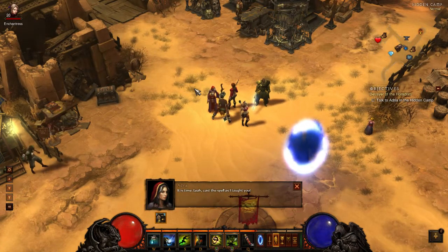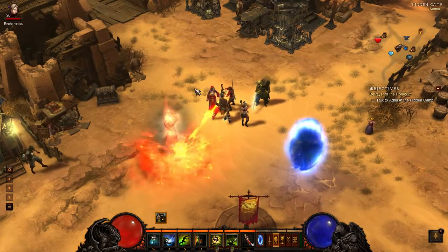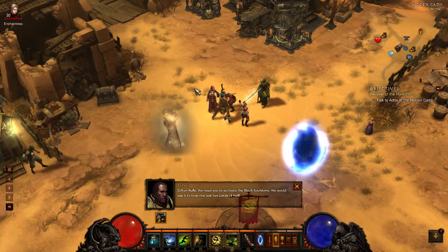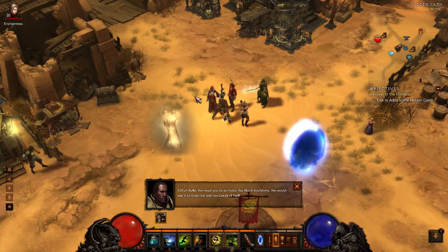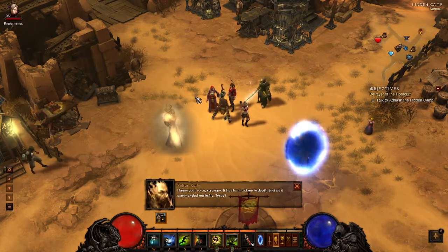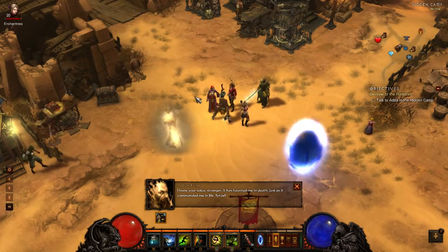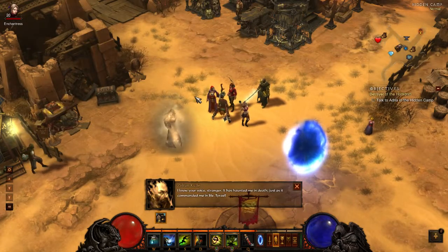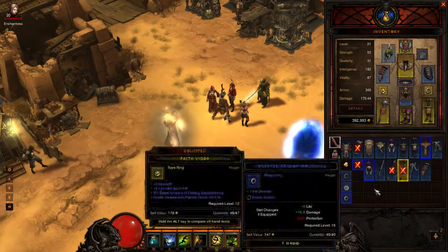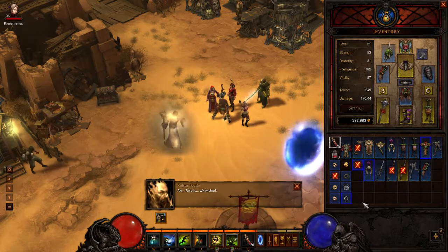'It is time. Leah, cast the spell as I taught you.' 'I live again.' 'Zoltan Kul, we need you to activate the Black Soul Stone. We would use it to trap the last two Lords of Hell.' 'I know your voice, stranger. It has haunted me in death, just as it commanded me in life.' 'Tyrael.' 'I am. But now mortal.' 'Fate is... whimsical.'